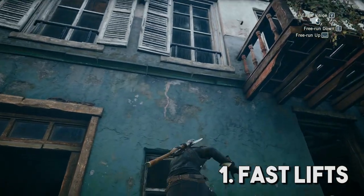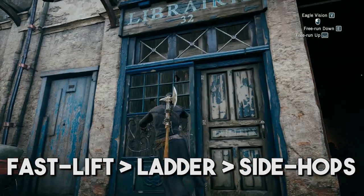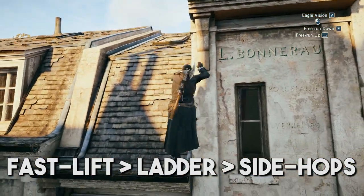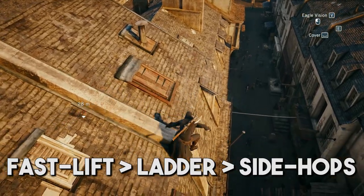Just climb using side hops. To recap: fast lift, and if you don't see any, use a ladder. And if you don't see any ladders, climb while pulling high-profile, and try to hit repeated side hops whenever you get the chance. That's been my short overview of various climbing techniques in AC Unity. I hope you found this helpful, and I hope it helps you stay sneaky. Bye-bye.